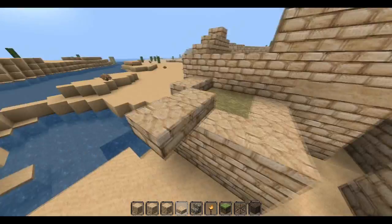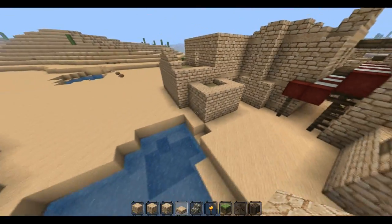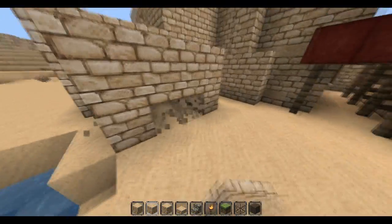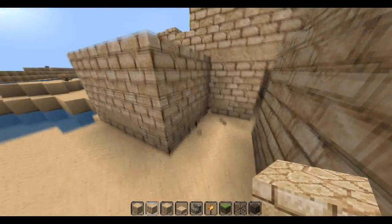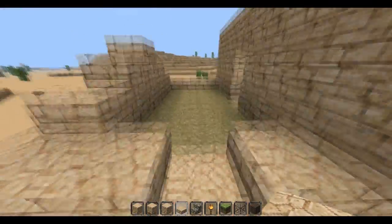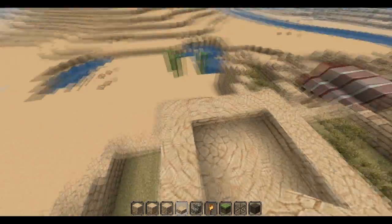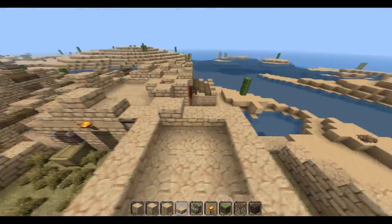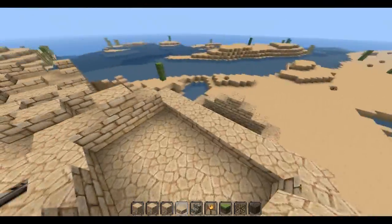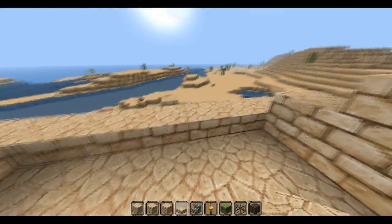That can be like a storage room. Ain't that the cutest? That's how you get down. Here's in my eye. Raise this up a little bit. These should be... oh wait, no, that's not right at all.